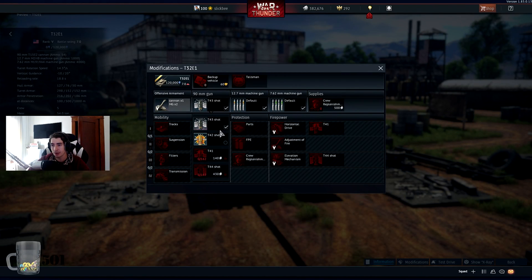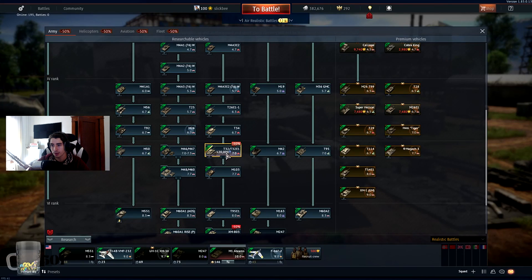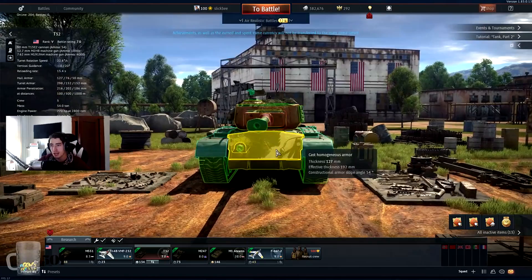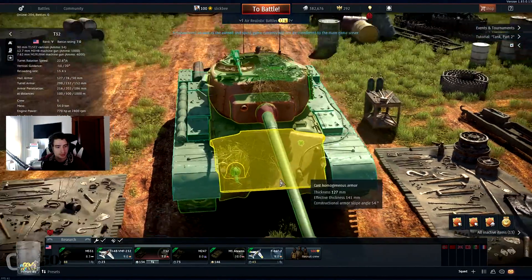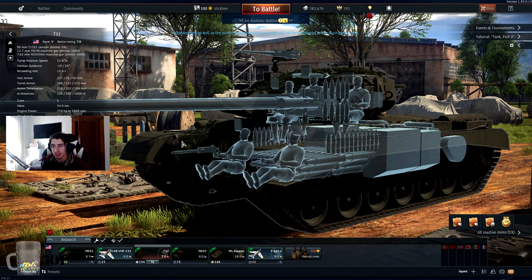Let's take a look at the modifications — I'm sure it gets a better round. We have 200 pen. No, it doesn't get a better round, it just has better armor on the upper front plate with no bow gunner, which makes it easier to be non-penned. I want to put this in a crew so I can show you what I mean. So we have the bow gunner, and this is a really easy pen if you're shooting at it from the side — it usually goes in and kills everything.